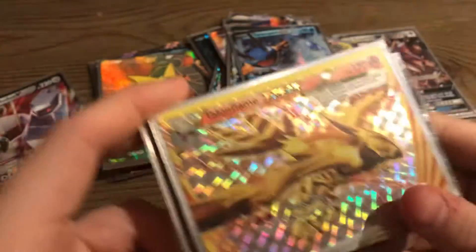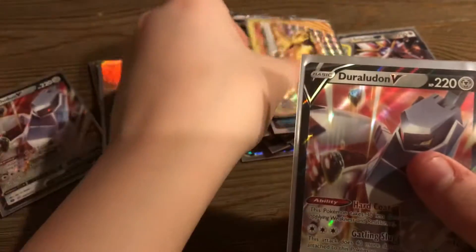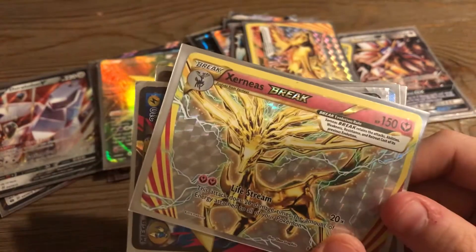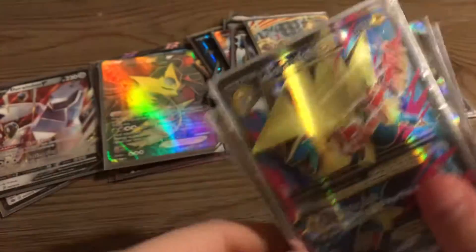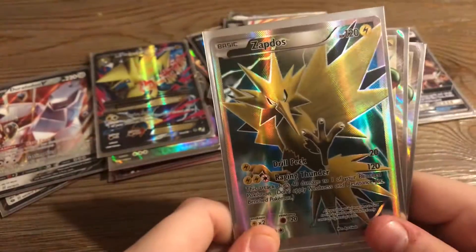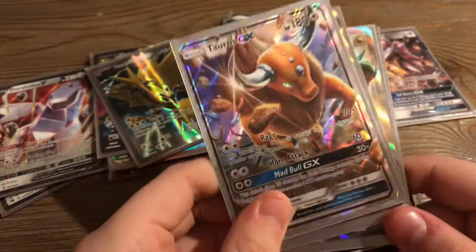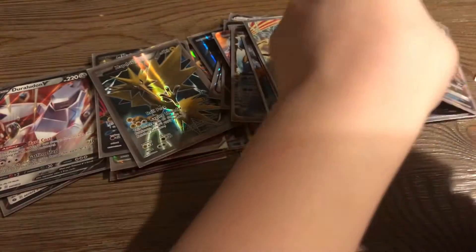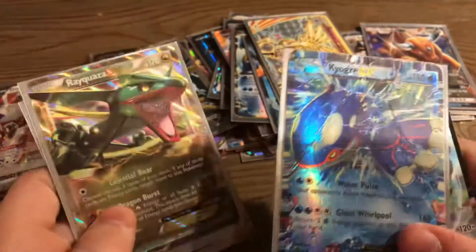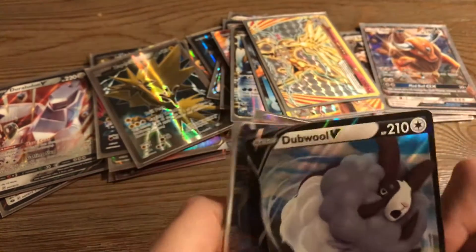Jeez, I got a lot of Breaks. Oh yeah, that one's from Evolutions — Talonflame. Duraludon V. Xerneas Spray from Evolutions. Mega Manectric EX — I think it's a rare. Zapdos, that one's just a very cool shiny card. Tauros GX. Rayquaza — another one. Oh my, that's very beat up. Kyogre EX. And a Dubwool that I just got.